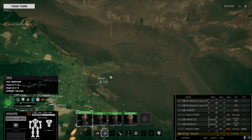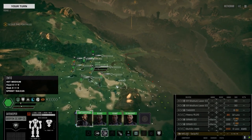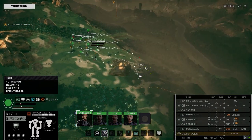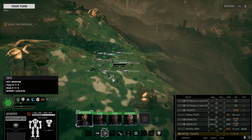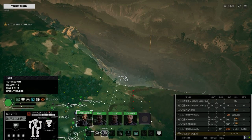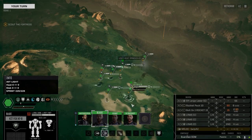We're approaching the base now, just came up over one of the bigger hills — call it a mountain but it's really a hill. The base is down here and these rivers fork and flow out to the coast. We're going to go down and see what's here. We're not sure if there are any units here or not, but we'll find out.